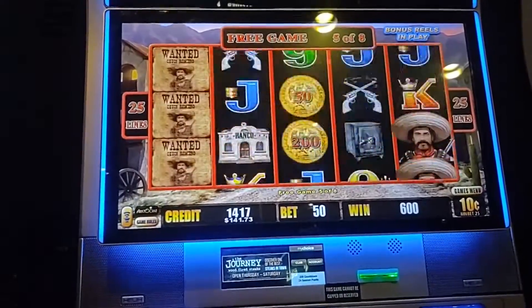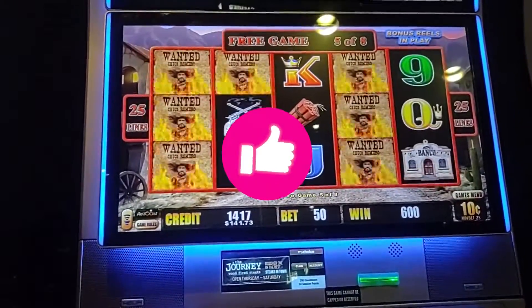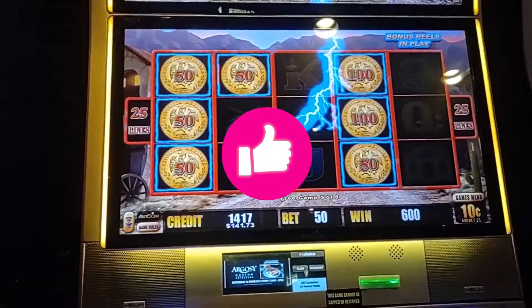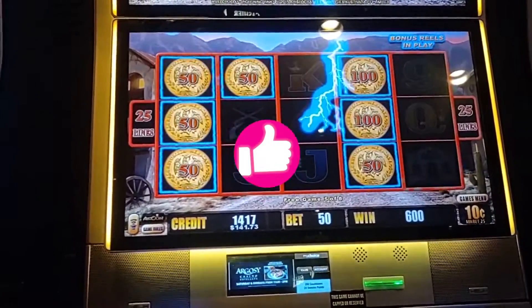Up to 60. Get the coins, get the coins, get the coins. Bingo! 10, 20, 30, 45 to start. Let's drop that mini, minor, major.